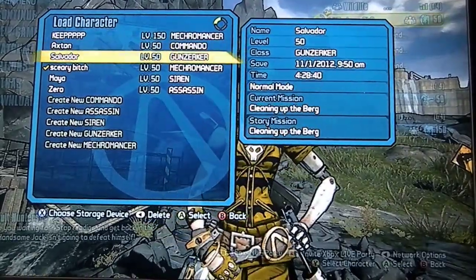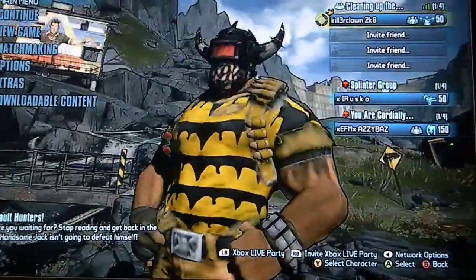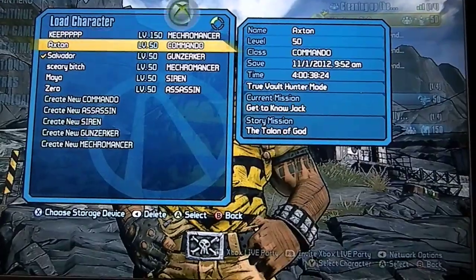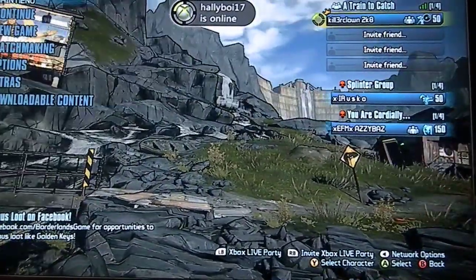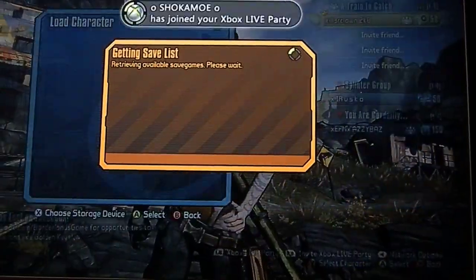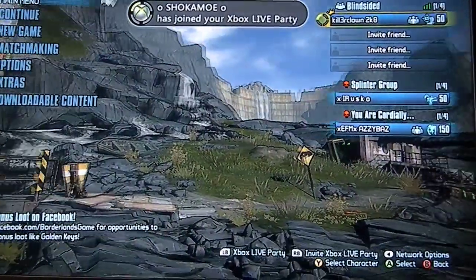You can get these by shift codes, which I'll be putting in the description. Here's the Salvador one. You've just seen the Mecromancer one. I haven't got the Maya one or the Commando one - for some reason they didn't work. But I put a cat costume on her just to make her look a bit Halloween-y, so she's got her costume on.